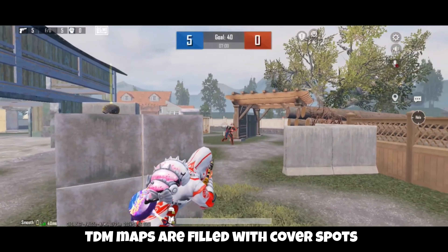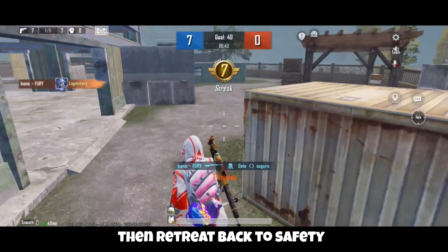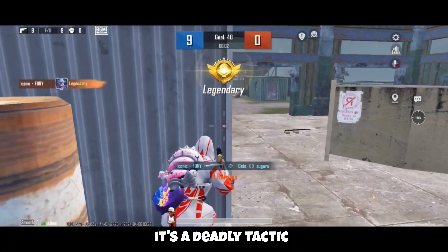Tip number five: use cover and peek shots to your advantage. TDM maps are filled with cover spots — peek out, take a quick shot with the M24, then retreat back to safety. It's a deadly tactic that keeps you protected.